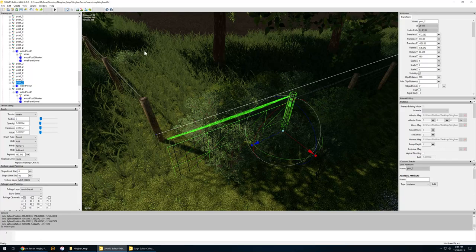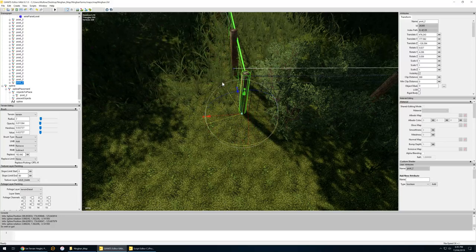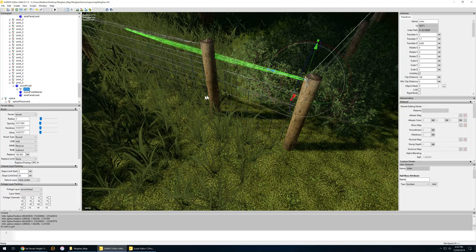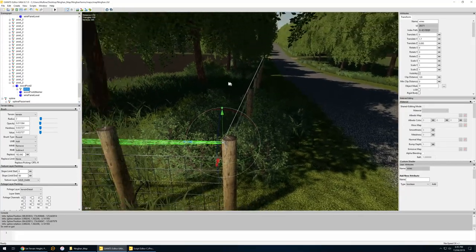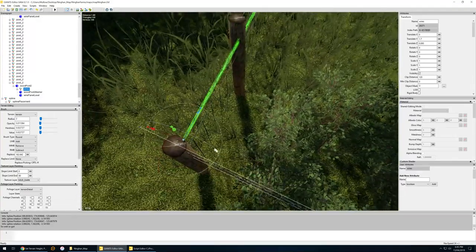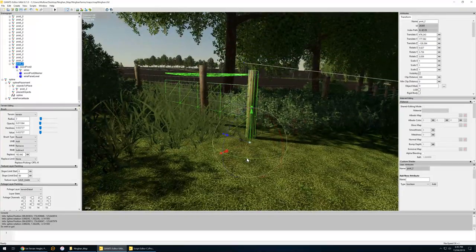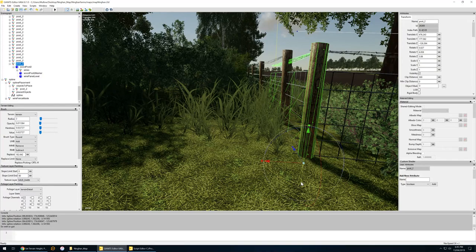If we duplicate that with Control D I can bring that to here - probably should have duplicated the other one. That's pretty much straight up. With this one the wire isn't right - we can just get rid of the wire panel. Most people won't see that bit. From now on if I set the next one right on this post we can go that way pretty easily. Make sure I've got the post selected - the whole transform group. That's one fence done.